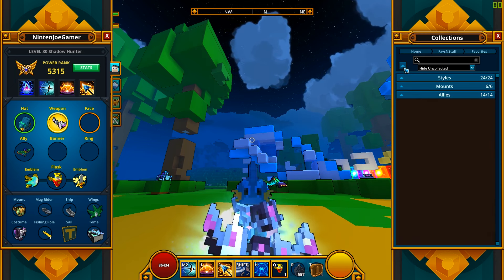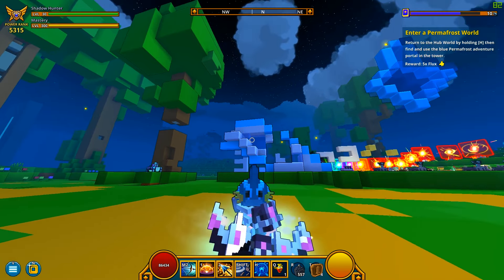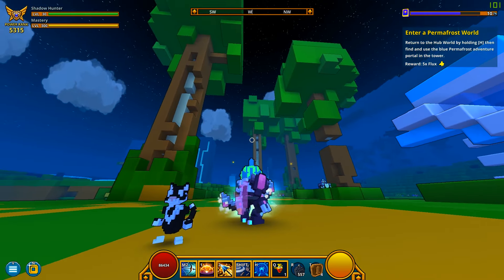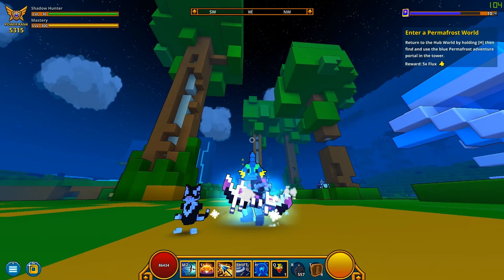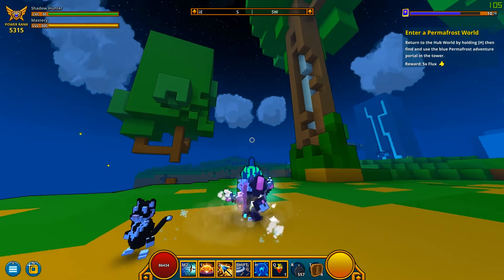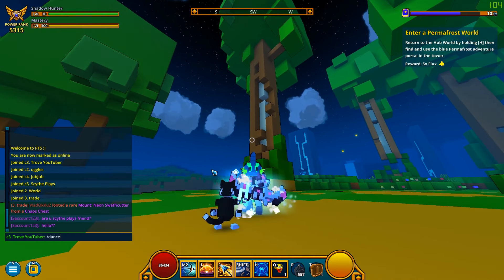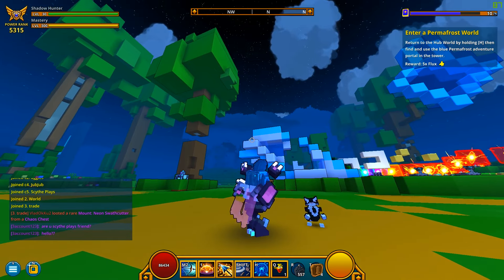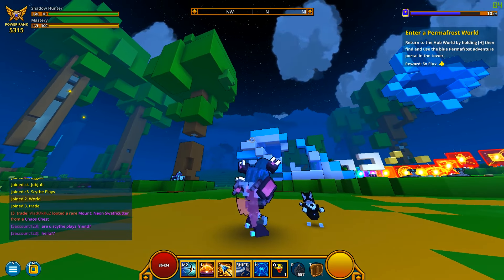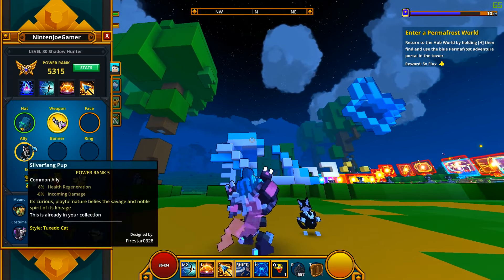So we have the tuxedo cat, which to be honest is not one of my favorites. I'm not a big fan of the shock skeleton — the monkey one. The ally looks cool as it is, I just don't like this skeleton. The dance is funny but other than that I really don't care for it.